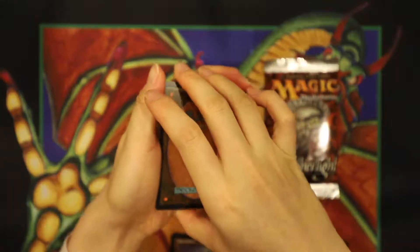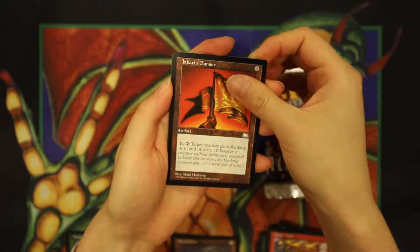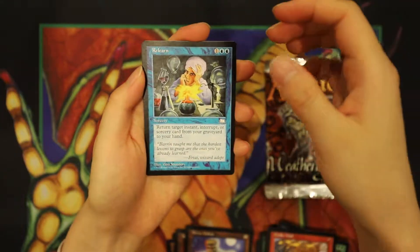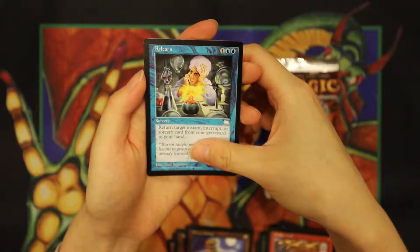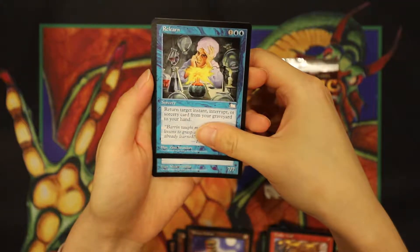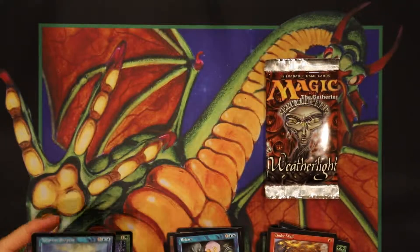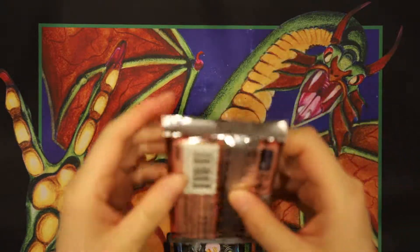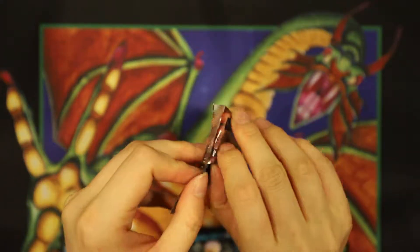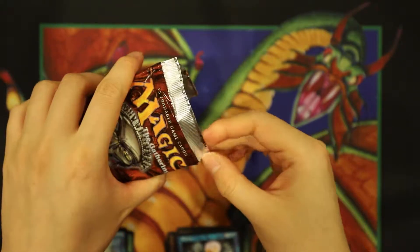It's getting very serious now, we're down to the uncommons. Another Jabari's Banner, okay. And Astral Golem — another artifact. Is this going to be artifact? Relearn. Alright Grace, can you do it? Oh, it's blue — it's a creature, a 7/7 creature. Tolarian Serpent. I don't even need to look that up — that is for sure one of the 69-cent rares. But hey, it's on the reserve list. Like that matters. It's just a consolation prize.